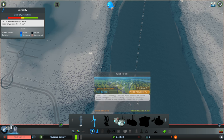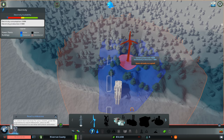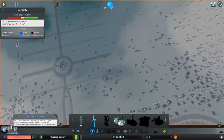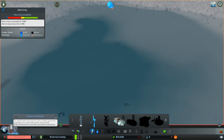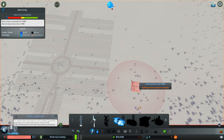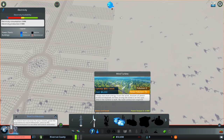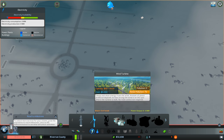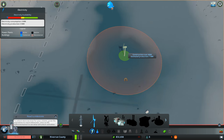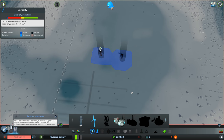We need electricity to power the water infrastructure. It's sort of windy here. Rather than a coal power plant, I'm going to give myself an added challenge: I'm only going to use renewable sources of energy — no coal power plants or anything like that. So I'll just place two wind turbines right here.